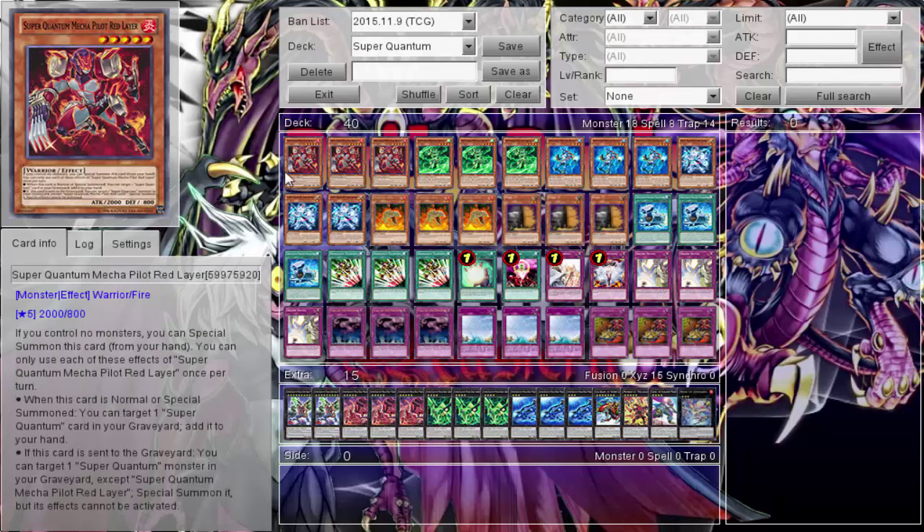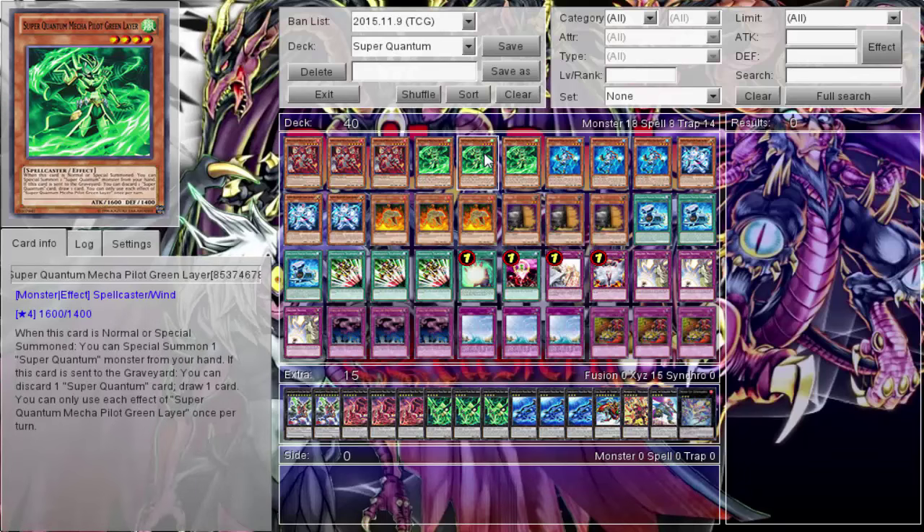They're all good in their own ways. Red is good for special summoning — you can target one of your Super Quantum cards in your graveyard and add it back to your hand, and when it's sent to the graveyard you can summon one from the graveyard. Green is probably the weakest out of all of them, but it has its uses.